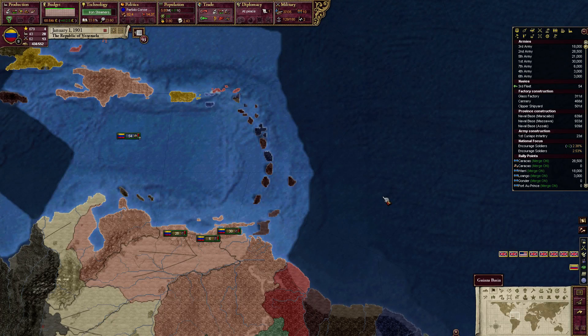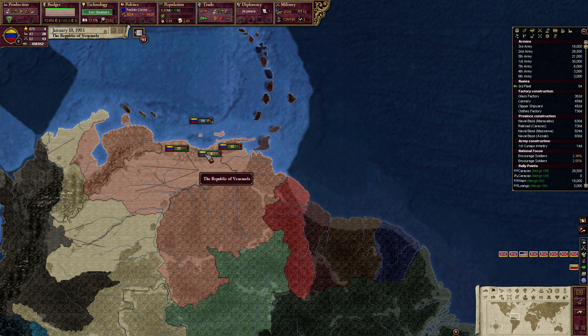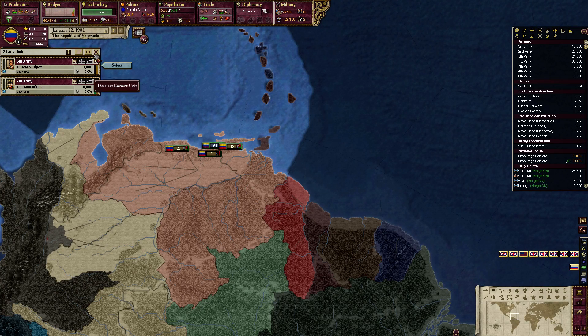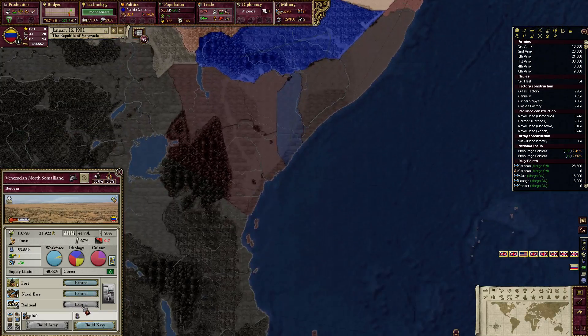I'm back to my Victoria 2 Venezuela HFM playthrough. This is 1901 as I move troops around. I hope to unlock iron steamers very soon so I can build some ironclads and monitors once they're unlocked. I need to go back over to Africa because I need to finish working on my naval bases out here. Forgot all about that.